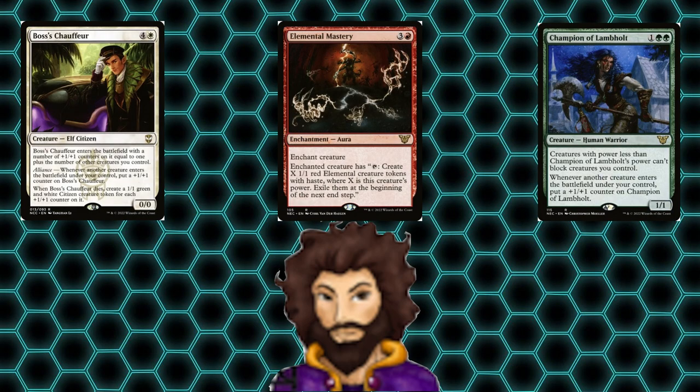Last up in the high synergy section, we have Elemental Mastery and Boss's Chauffeur — this also works with Champion of Lambholt. Either way, we're looking to tap down the enchanted creature; they're going to create tokens equal to their power. Each token entering is going to increase the power of that creature, meaning the next time we use the effect, it's at least twice as strong.